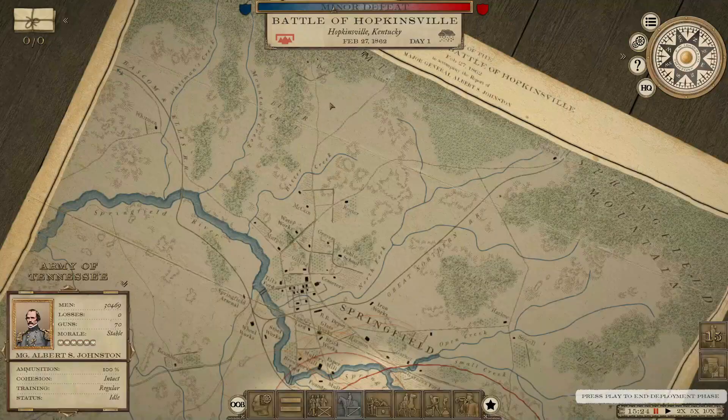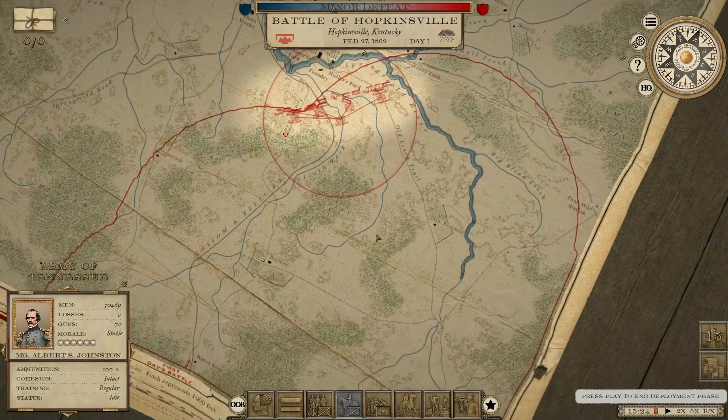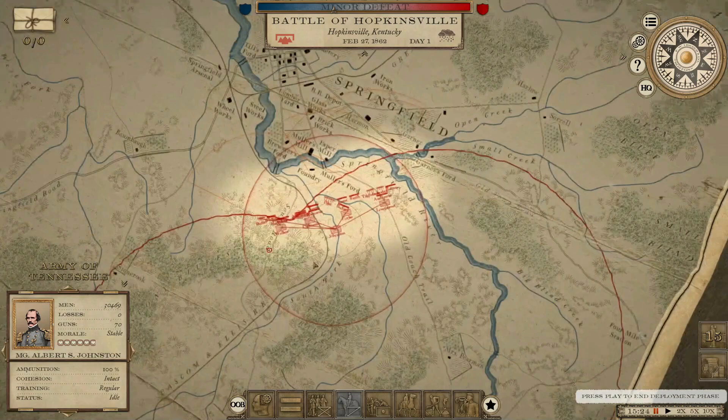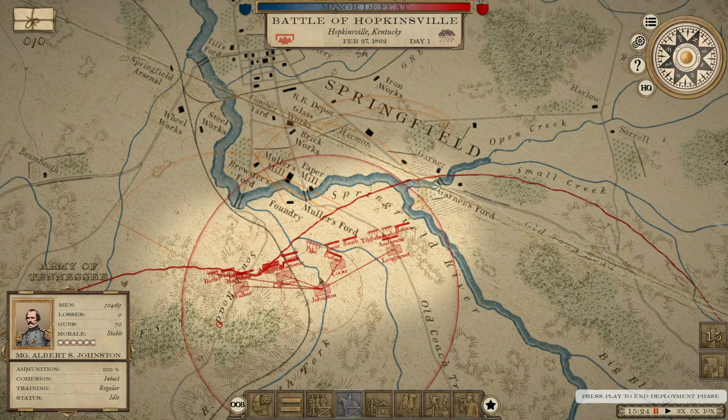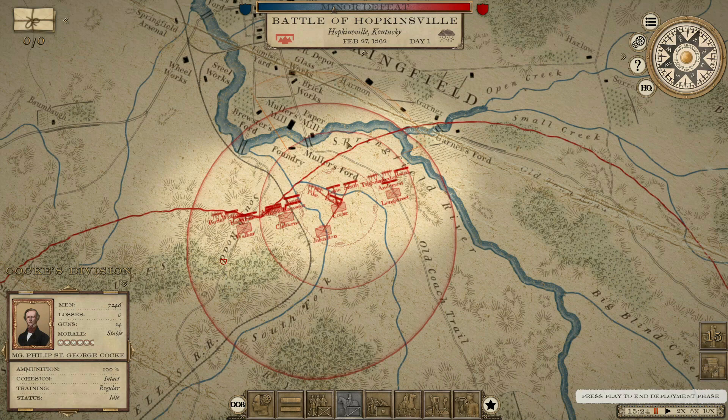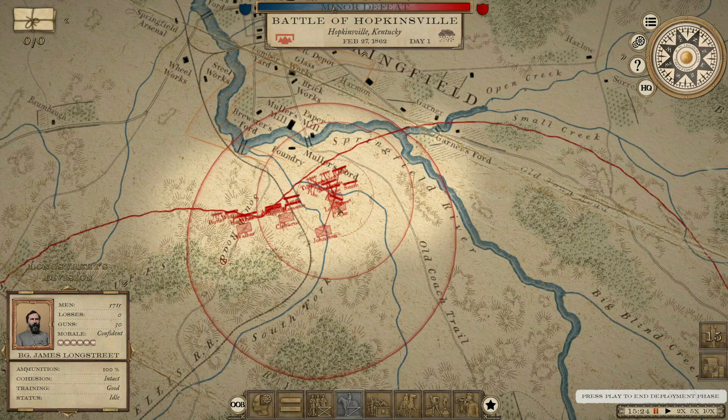This is a defensive battle, so we're going to have a little bit of an advantage. There are two objectives and they are both here behind me, so we would expect the enemy to come right through the town. I'm going to throw at least one brigade up on the left. I still don't have any cavalry in this army — I did set it up to recruit some, but we're just not there yet. So we'd love to send cavalry to guard the two northern crossings and the majority of the army to guard the others, but we'll have to compromise a little bit here.